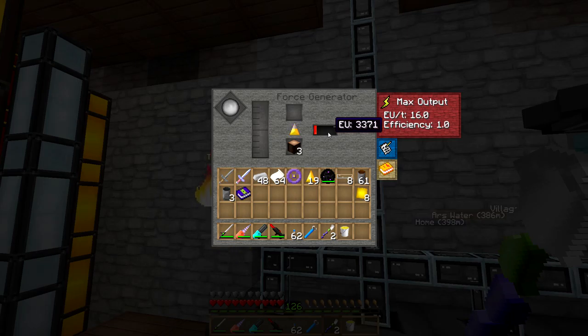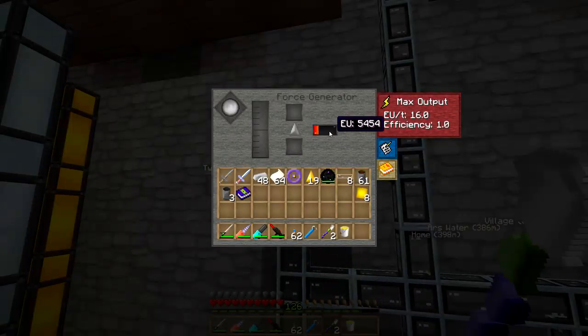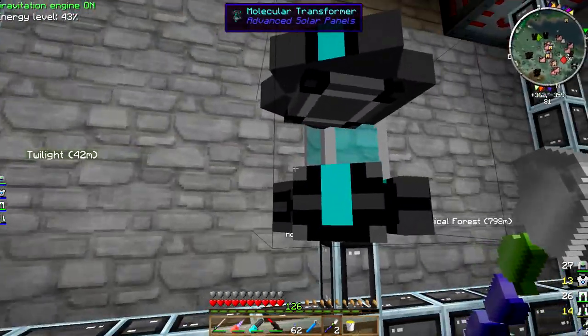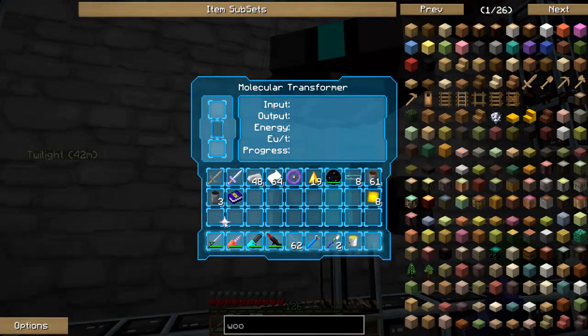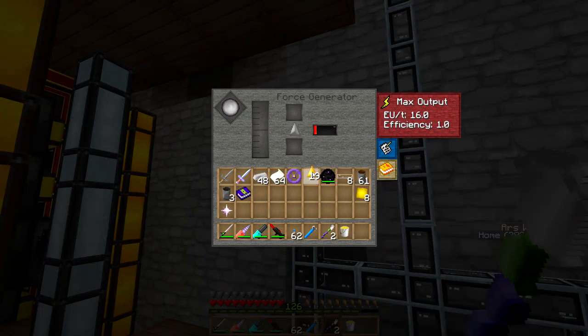It does appear to be burning this. And it is filling up with EU. 16 EU per tick. Are you doing my nether star? Look at that — we got another star. And I'm going to put one of these in here — can you burn this? No. I don't know what this big white orb is over here either.